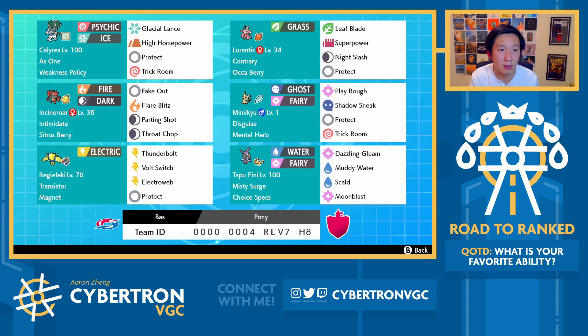Standard Alecky set here — it's going to be Magnet over Focus Sash, mainly because you don't really need the Sash on a team like this. Sash Alecky is really helpful, especially on Zacian teams against Kyogre, but we're not going to struggle that much against Kyogre, especially when you have Lurantis and Fini. Those are two of the other cool Pokemon on this team. The return of Specs Fini — it just does a lot of damage, covers for a lot of things that give Calyrex trouble, especially Incineroar.